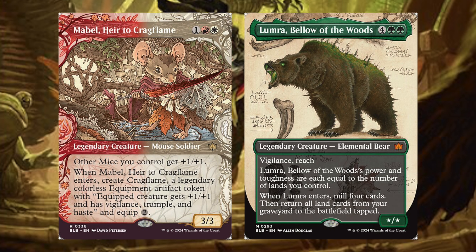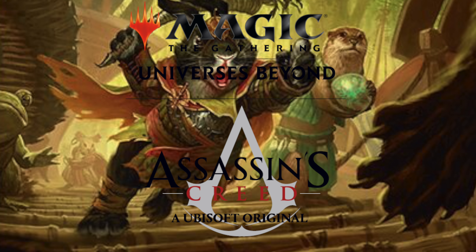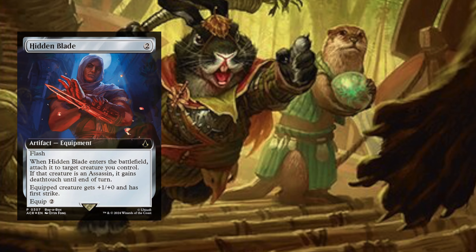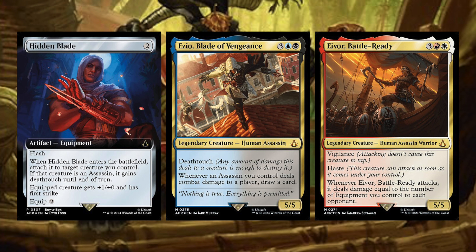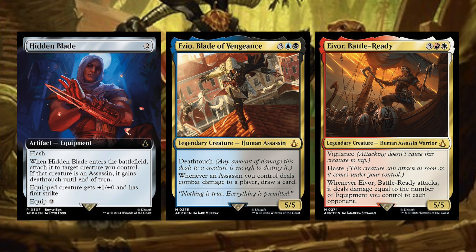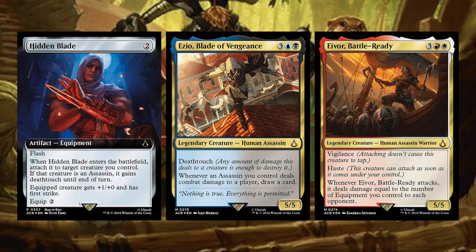I'm so thrilled to see anything here. Let's start now and look at Assassin's Creed — we got a ton of cards. I'm just going to run through these. Starting out, we have Hidden Blade, Ezio Blade of Vengeance, and Ivor, Battle Ready. I'm sorry if I mispronounce these — I haven't played an Assassin's Creed game in such a long time. Hidden Blade is a two generic artifact equipment with Flash. When Hidden Blade enters the battlefield, attach it to target creature you control. If that creature is an Assassin, it gains Deathtouch until end of turn. The equipped creature gets +1/+1 and has First Strike. So this gives something Deathtouch and First Strike, meaning you deal damage first and kill whatever you're blocking. Honestly not as good as I'd want — there aren't as many assassins in Magic as you'd like.